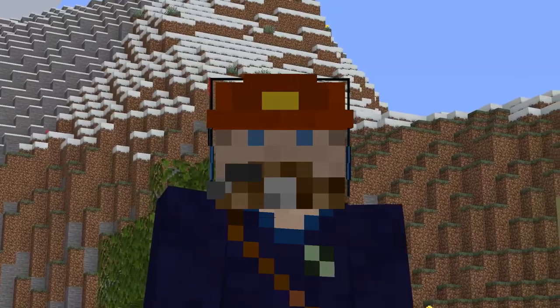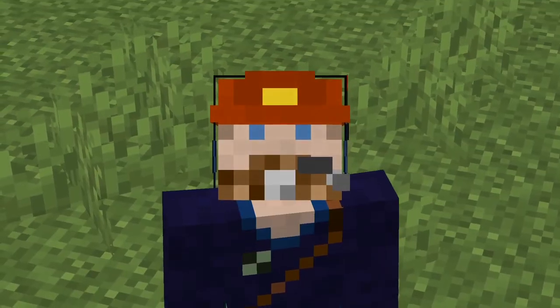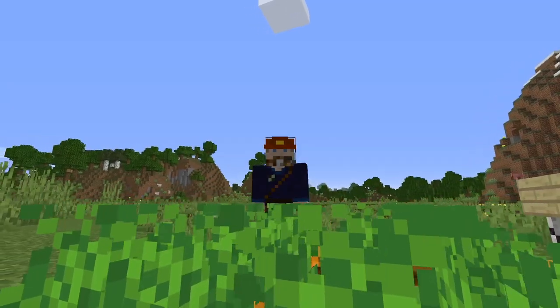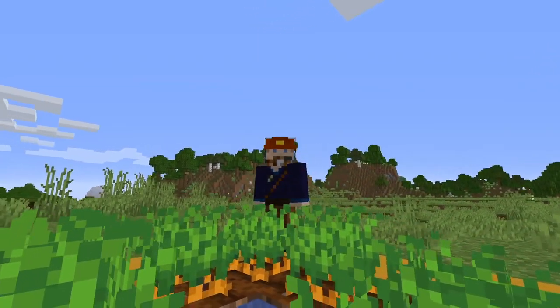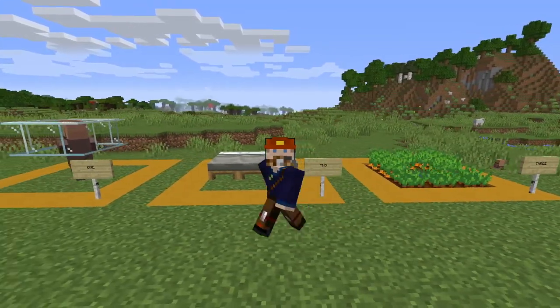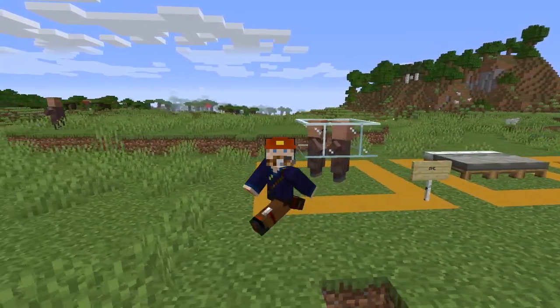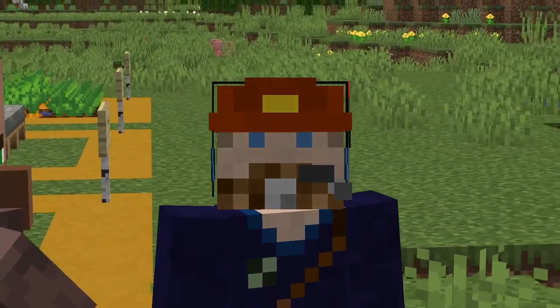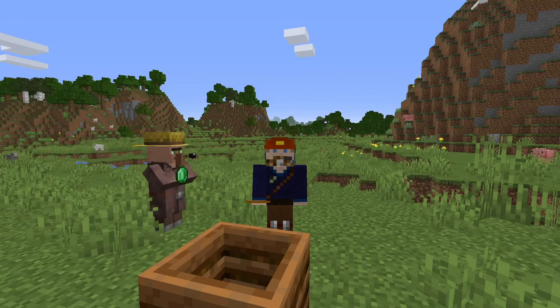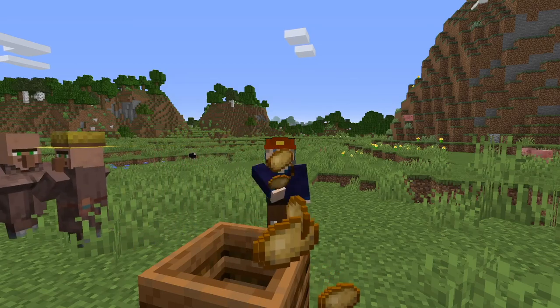Second thing: three beds. And finally, thing number three is crops. Actually, you don't need any crops — the villagers will plant those themselves. But that's it. These three things are all it takes to make a villager breeder. But to make it automatic, we need one more thing: a composter. Seriously, get rid of those potatoes in your inventory. The composter is literally one of the easiest things to make in Minecraft.